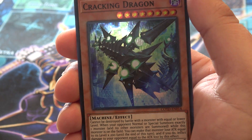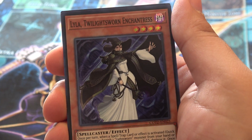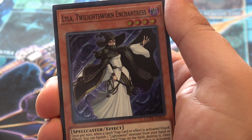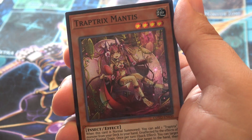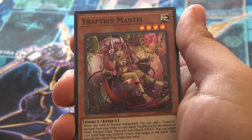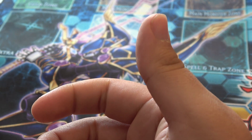Cracking Dragon — one of the boss monsters from the show, early on. And we've got Lila, Twilight Sworns Enchantress — I was going to say Sorcerer for the old name. I'm a fan of the original, but this looks so cool. Next we've got Trap Tricks Mantis. And finally, DDD Wave King Caesar! So we're going to go into the rares.